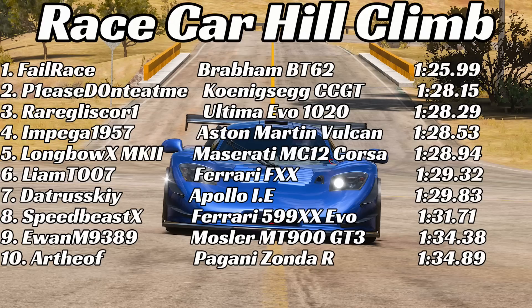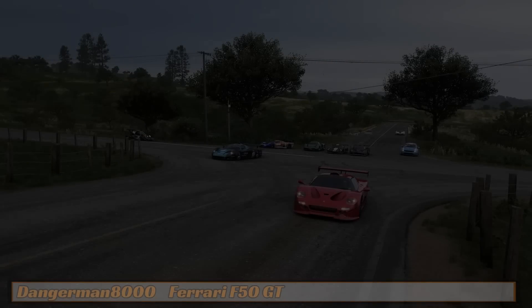The Brabham crosses the line at 25.99 — dethroning the Ultima and the Koenigsegg. That is a ridiculously fast time, a stunningly quick result. It has the straight-line speed alongside the grip, which wasn't fully expected. The Brabham leads going into part two, but two cars still remain.